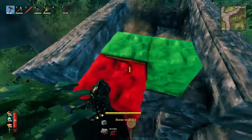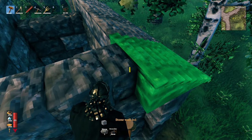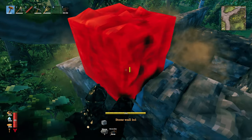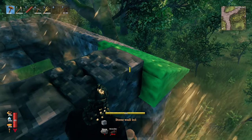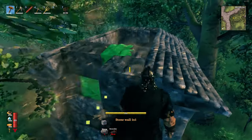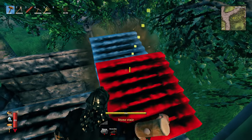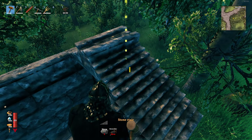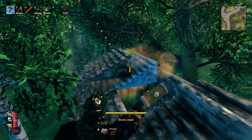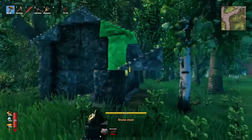Now we're going to free place the blocks — hold shift to free place — and line them up on each side and the back. Then we take our staircases and snap them on each of the front and the back. This is where the magic happens: we snap in and create this gorgeous little lip at the top. Once the ends are done, we snap the middles in and they will be held up by each other.